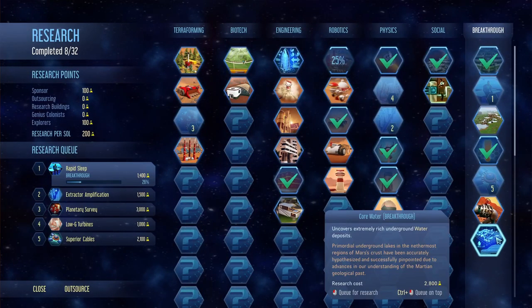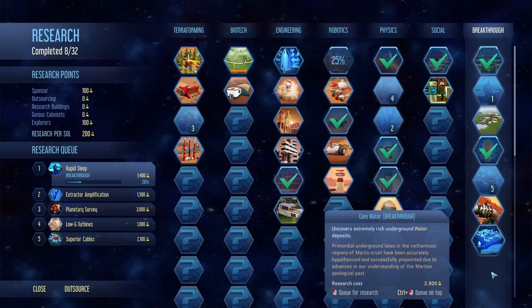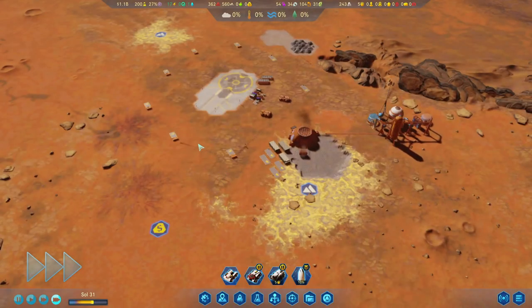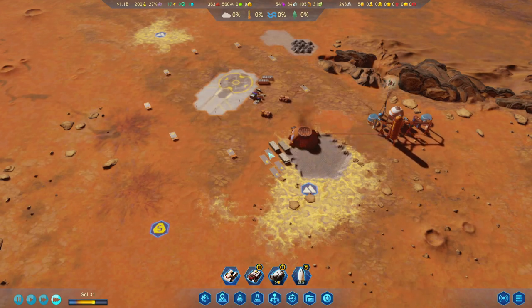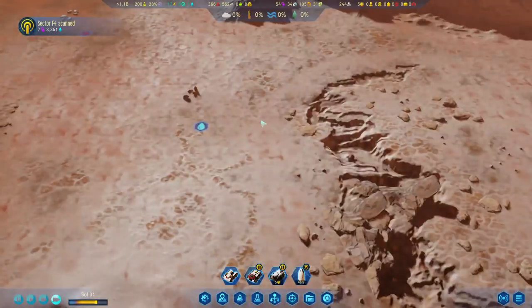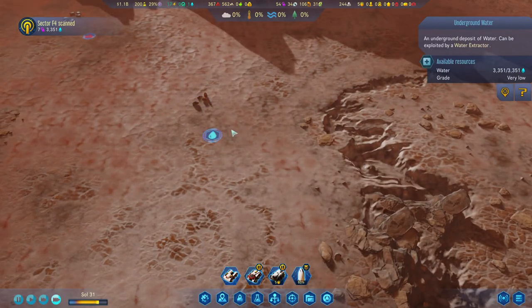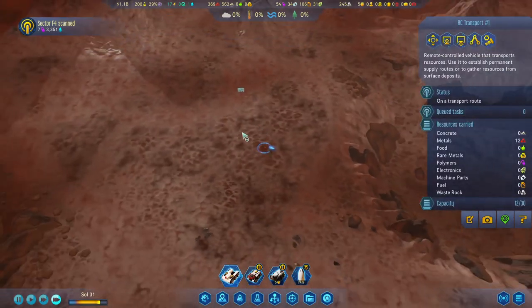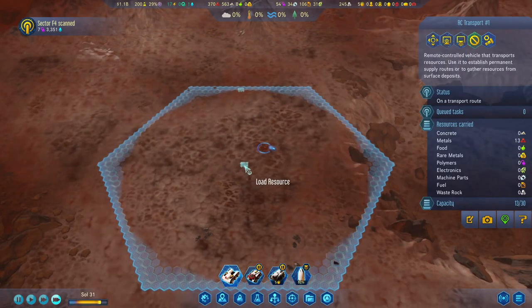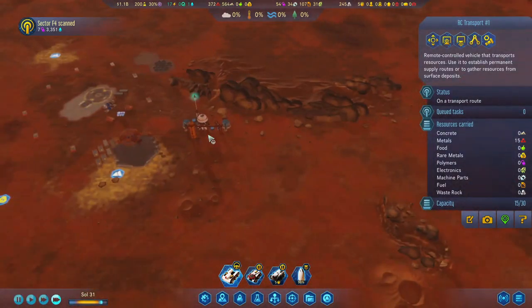The result is core water - covers extremely rich underground water deposits. Water is great, but it's not what we wanted. We got three polymers here and seven over there, plus a very low water deposit. Let's collect these and bring them back to base.